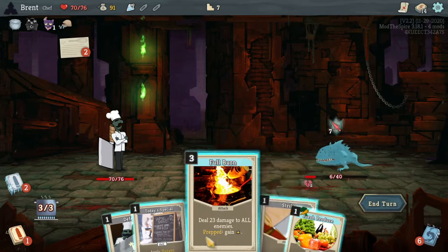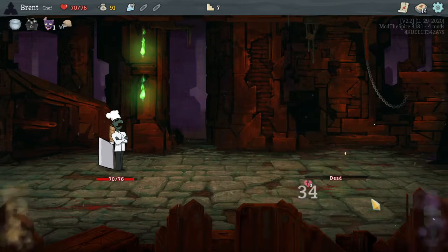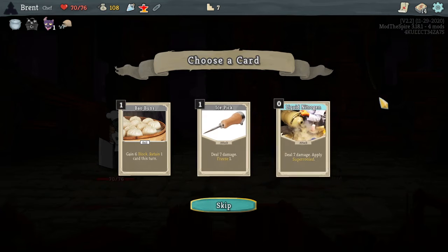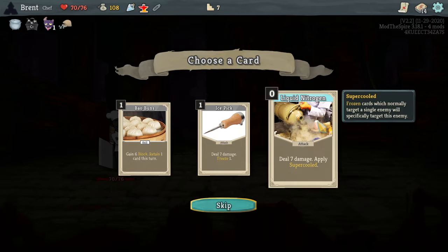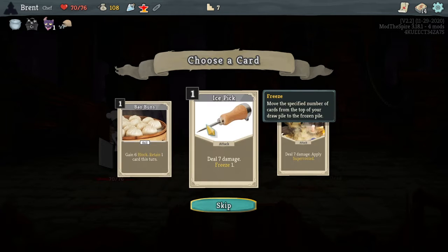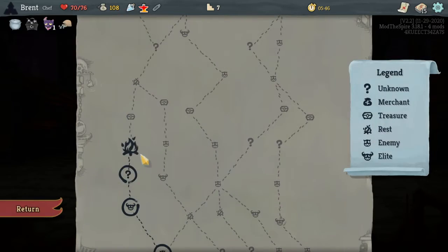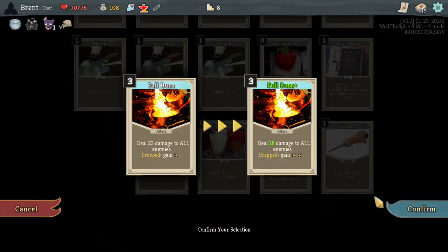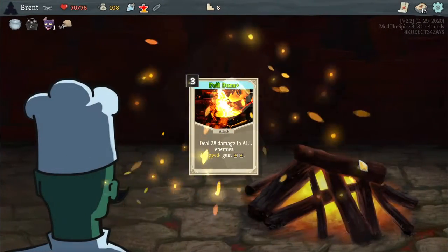So we need to do it like that? Interesting. I'm still so confused but I'm figuring it out. Liquid Nitrogen, super cool. Specifically target — freeze one, we'll try it. I feel like we need more ingredients, but I am still unsure. I think Full Burn is still our card of choice though — it's still just a powerful card.